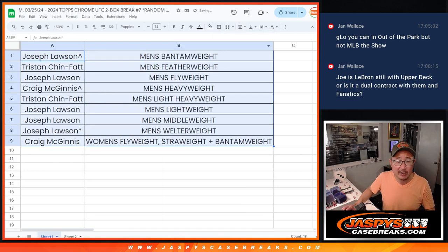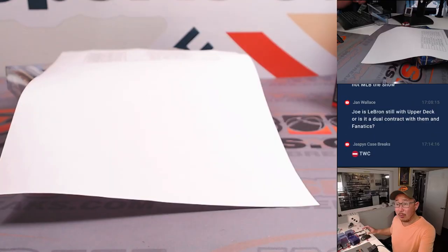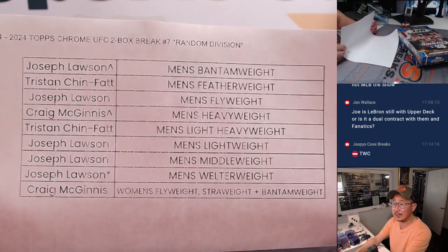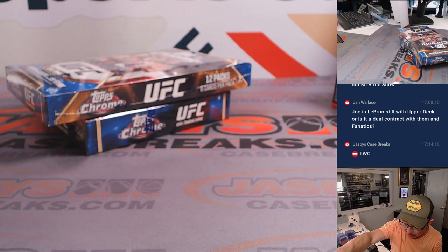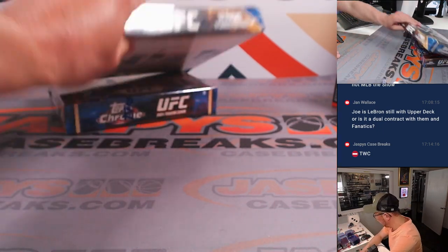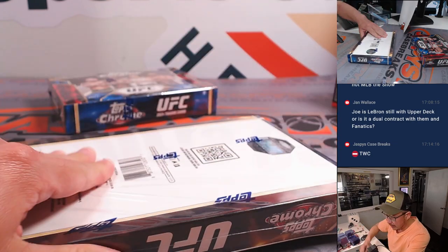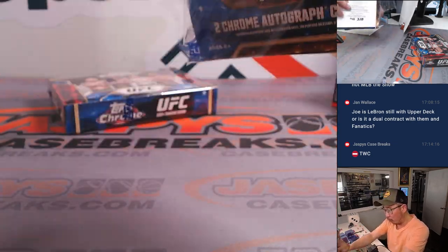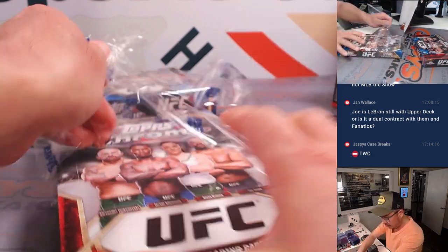We're going to pause the video for a bit. When we come back, we'll see if there are any trades, and then we'll have the break. Welcome back everybody — no trades, no deals were done. So let's get into the break. Random division number seven. Number eight is already loaded up if you want to run this back. Hobby box first — four autos total in this break, two in the hobby and two in the breakers light.